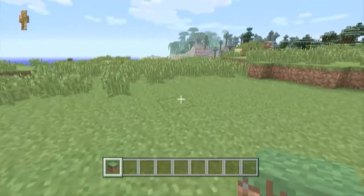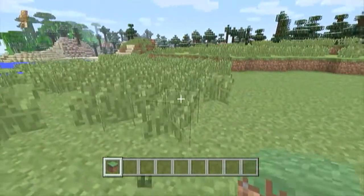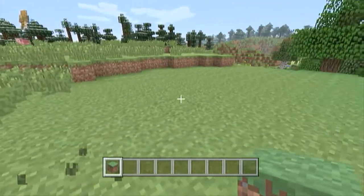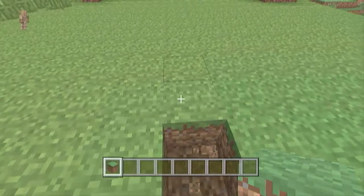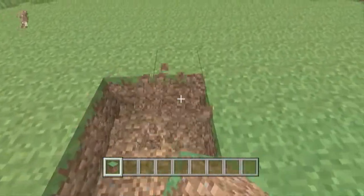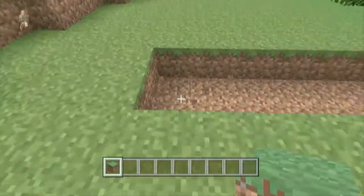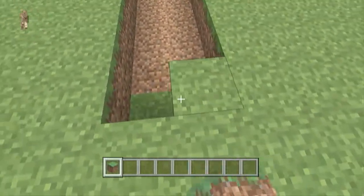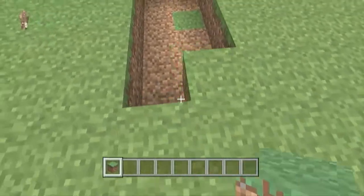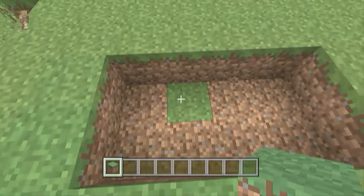Alright guys, I'm back. I opened up a new creative lobby and I'm going to be clearing this off as I go because this grass is just awful and it kind of gets in the way. I'm going to start showing you how to build the underground base. What you're going to want to do is start with building a little area for your stairs. It just has to be two blocks wide; it can be however long you want. I'm going to make this shorter just for the tutorial.